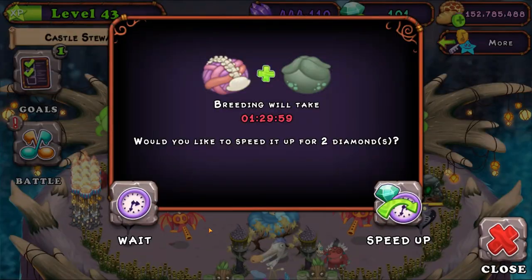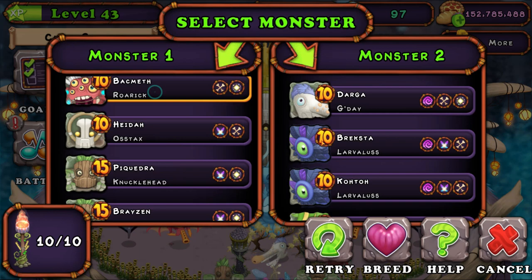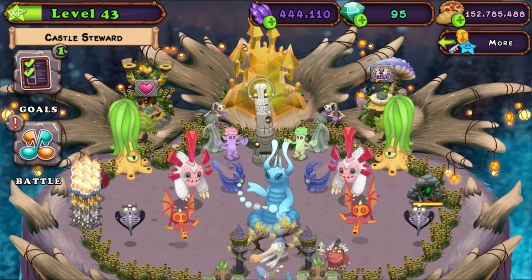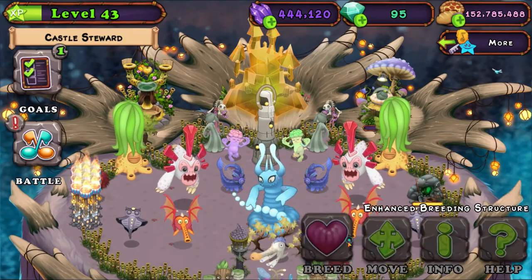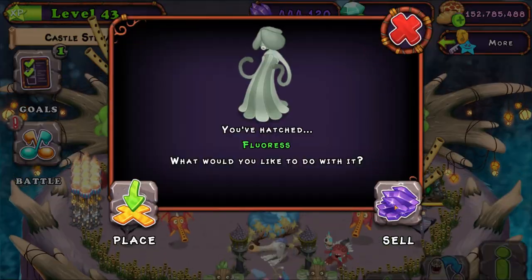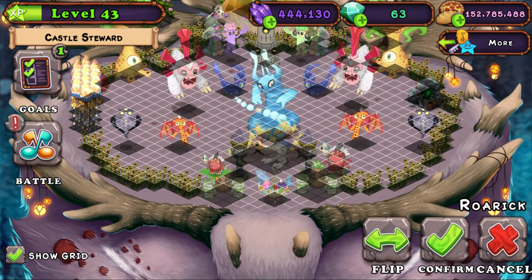I'll try two more times and if I don't get it I'm not gonna worry about it. I'm gonna do Roic and Flores — it'll either be Roic or Flores. Boom — we just got it again! I can't believe I got it on my second try again. I'm down to like 63 diamonds but who cares — I still need to save up for Rare Gob.